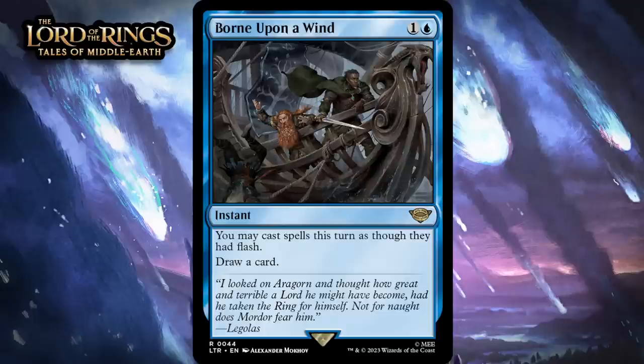Next up, I have Born Upon a Wind, which for one generic and a blue is a rare instant. You may cast spells this turn as though they had flash, draw a card. This replaces itself, so it's hard for it to be terrible, but paying two mana to give your spells flash normally isn't going to be that big a deal, because you need to cast this and then have mana available to cast your non-instants for the effect to matter — having that all line up consistently in limited isn't something you should expect to happen all the time. Still, in the worst case you pay two to draw a card, so it's certainly not terrible — giving it a C.